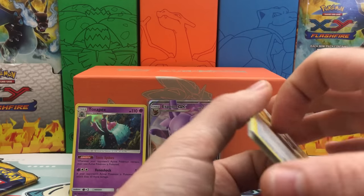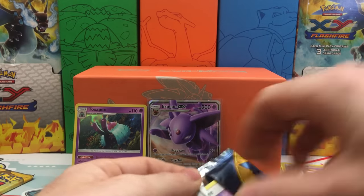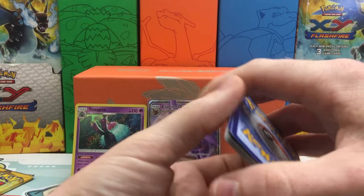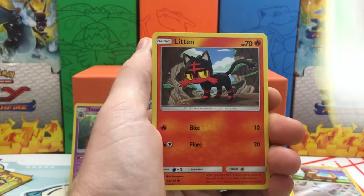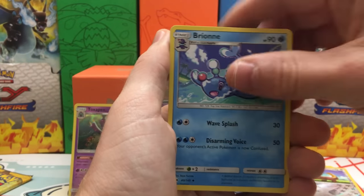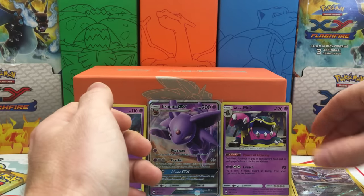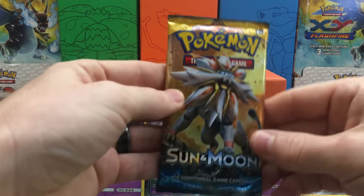So far we really haven't hit anything — one more pack to go after this, hopefully it picks up. We have an Eevee, Stufful, Litten, Torkoal, Yungoose, Fairy Energy, Poliwhirl, Brionne, a Timer Ball. The Reverse Holo is a Skarmory, and we have an Alolan Muk Holo Rare — so two Holos so far out of these packs. Would be nice if we could get one more Ultra Rare before ending it off with this last pack.